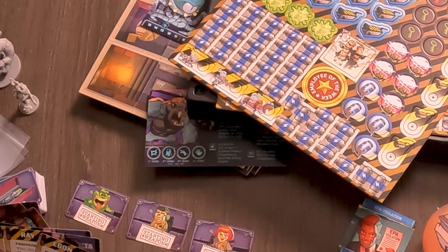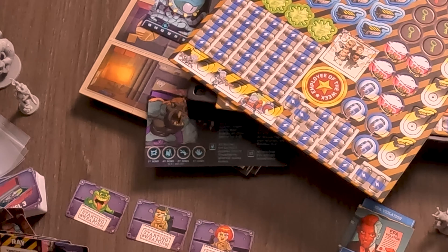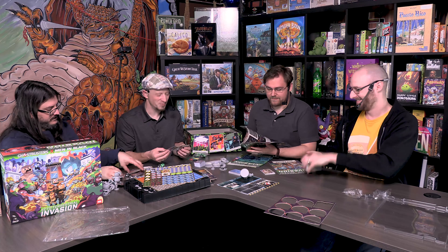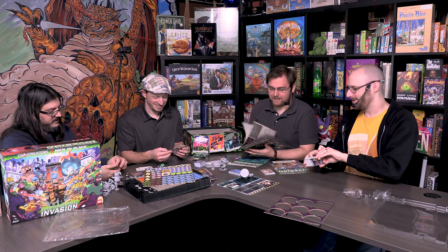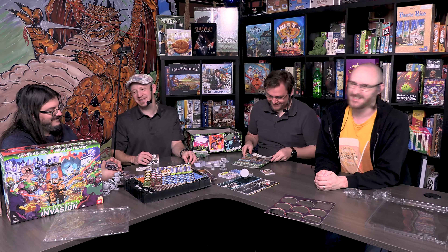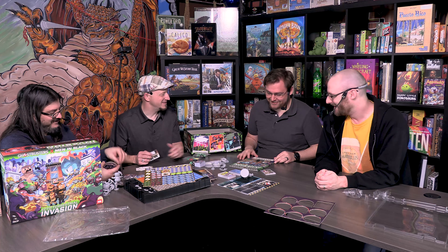Peter Venkman is the character everyone should want to be. Although I'm more of a Ray — or maybe Egon since I'm tall. Favorite Ghostbusters quote? 'Dogs and cats living together — mass hysteria!' There are so many good lines from that movie.